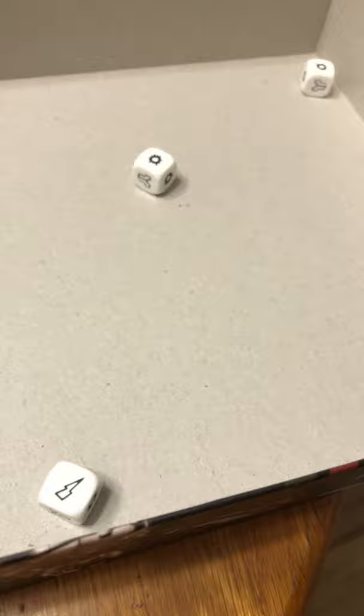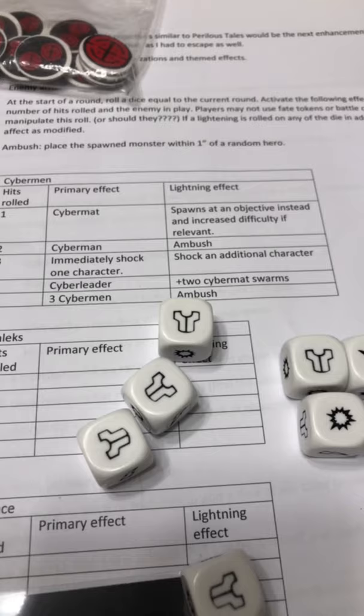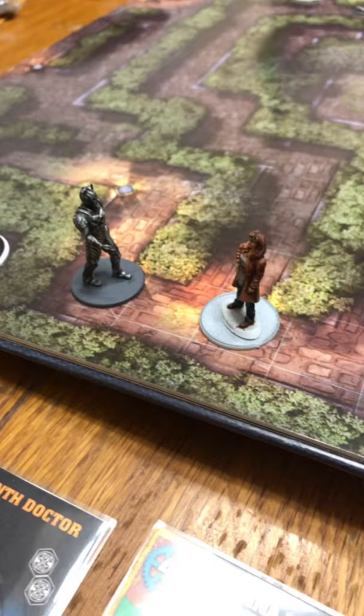Round three starts. I'm going to roll to see if any new enemies show up — yes. A two and a shock symbol means a Cyberman shows up, and he's going to ambush a random character, spawning right next to them. I determine who that is — and it's Donna. I'll put him right there within two inches engagement range of her, right in her path where she's trying to get to.